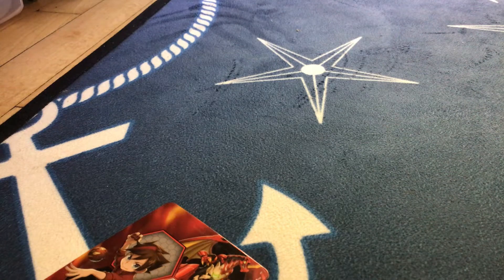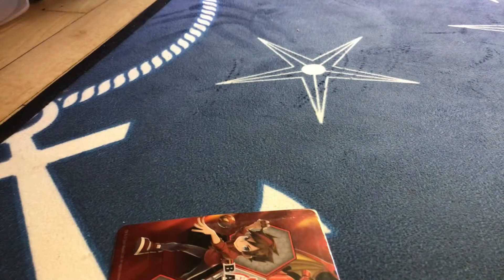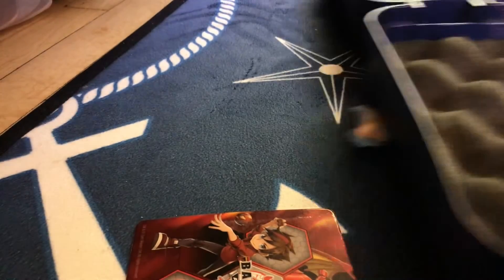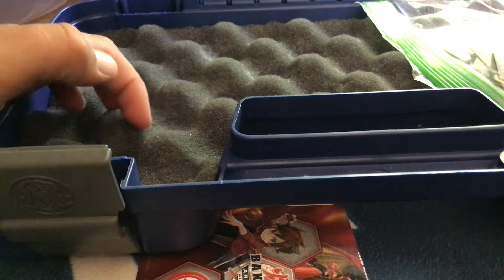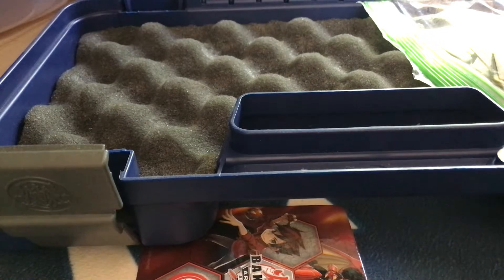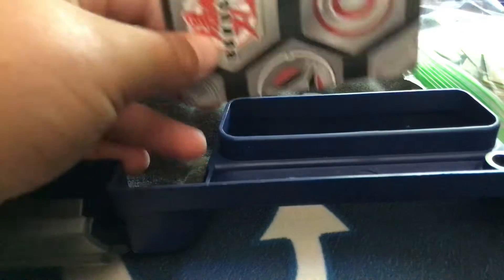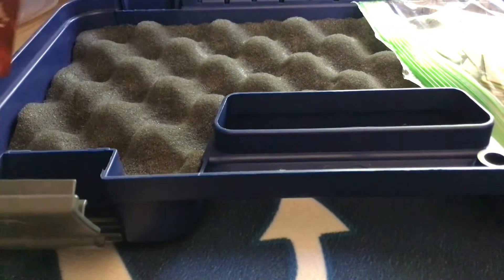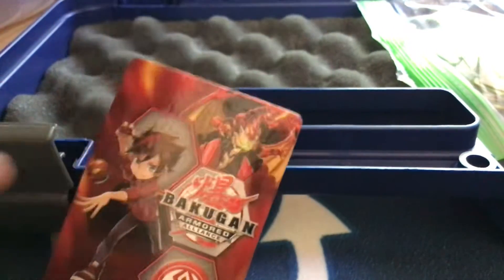So that was all my Bakugan. And here's like the cards we got. Okay, so this is the case — they fit pretty good, there's going on those holes, and this card is metal, so it makes them pop out. So that was my Bakugan — peace!